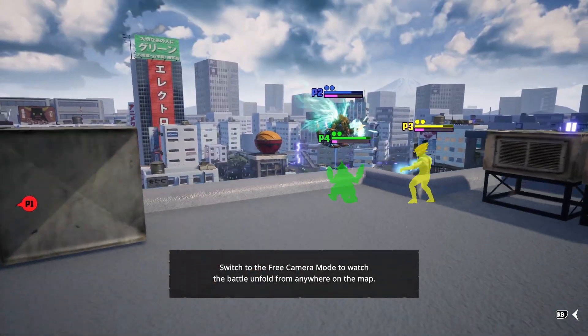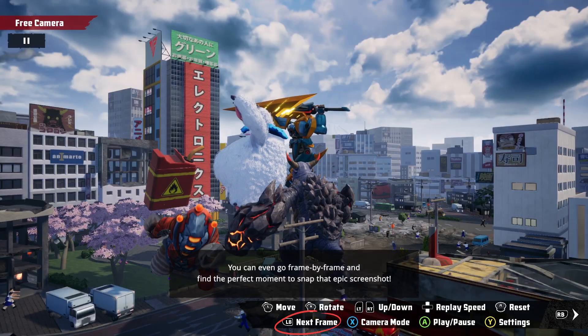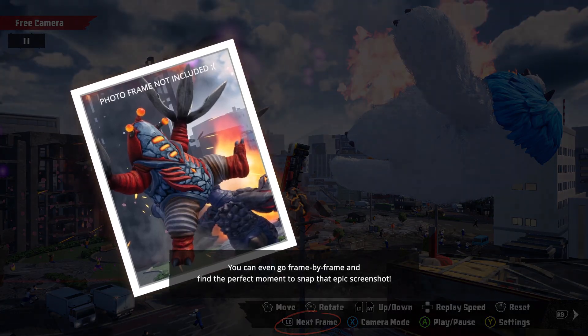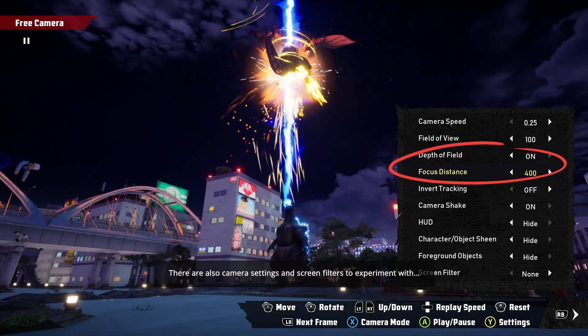Switch to the free camera mode to watch the battle unfold from anywhere on the map. You can even go frame by frame and find the perfect moment to snap that epic screenshot. There are also camera settings and screen filters to experiment with.